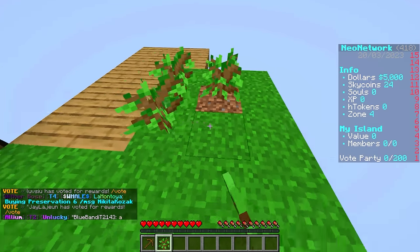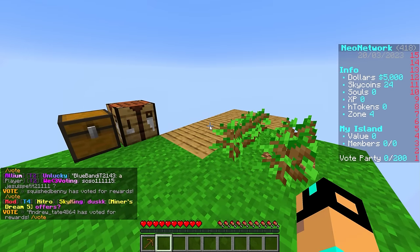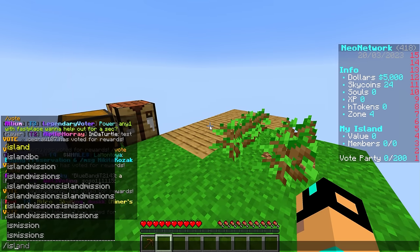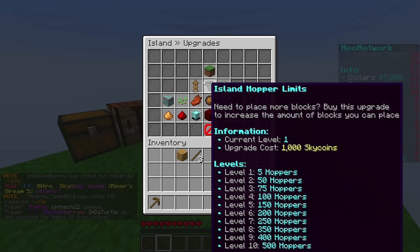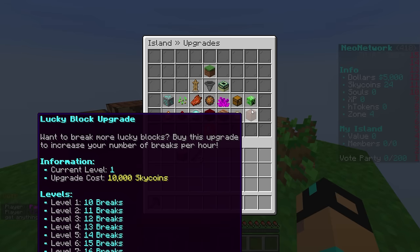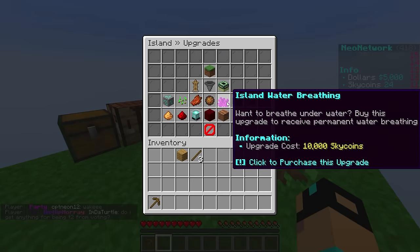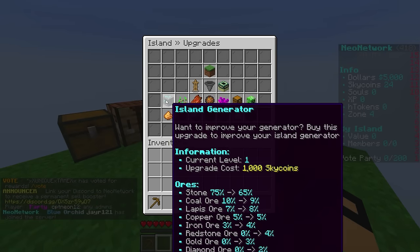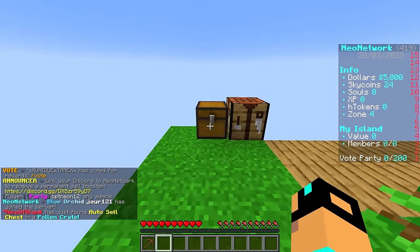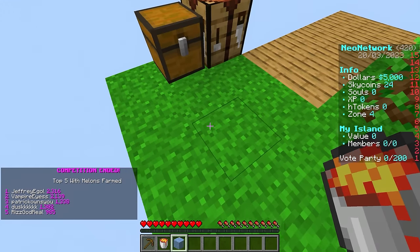So everyone's seen Skyblock Let's Plays a million times, but since we're on my server everything here is custom. If we do /is upgrade, you can see we have all of these upgrades to work towards - it's absolutely incredible. We even have our very own lucky block, and we have an auto sell chest. There's so much stuff to work towards - you can make crops grow faster, and your cobblestone generator can generate more than just the regular stuff.